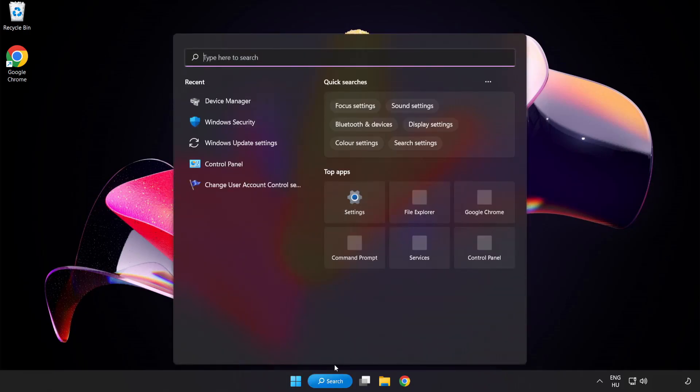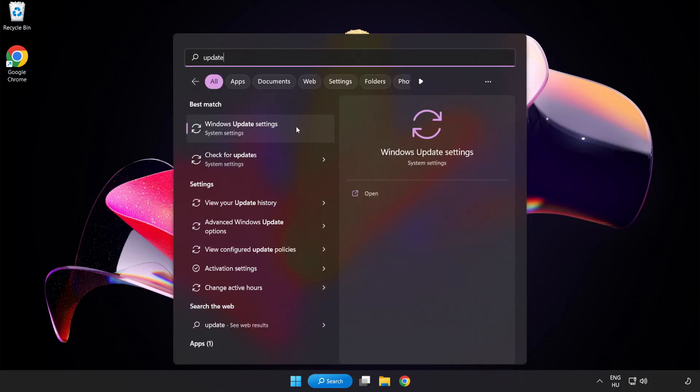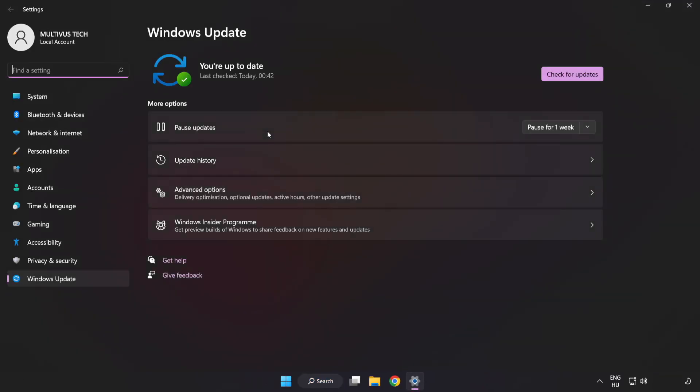Click search bar and type update. Click Windows Update Settings. Click check for updates. After completed click close.